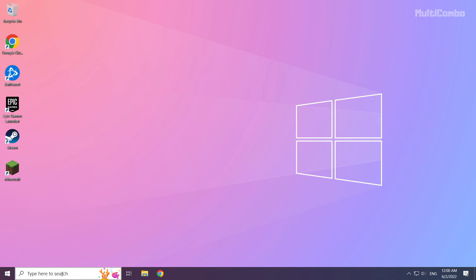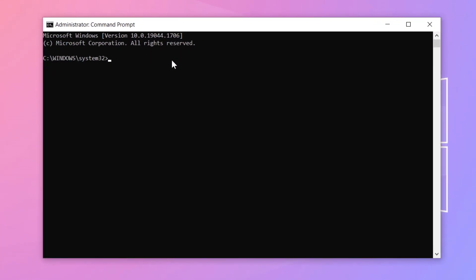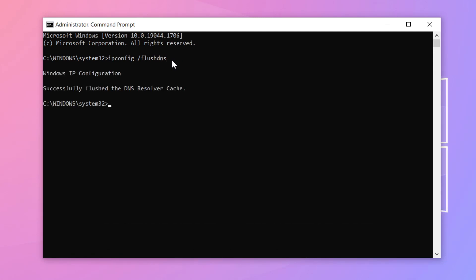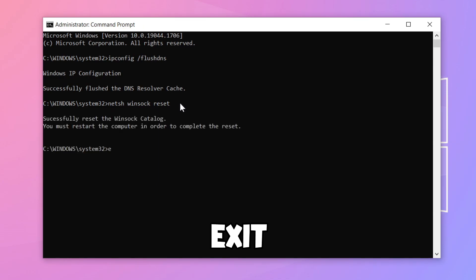If that didn't work, click the search bar and type cmd. Right click command prompt and click run as administrator. Type the following commands one by one, pressing enter after each one.